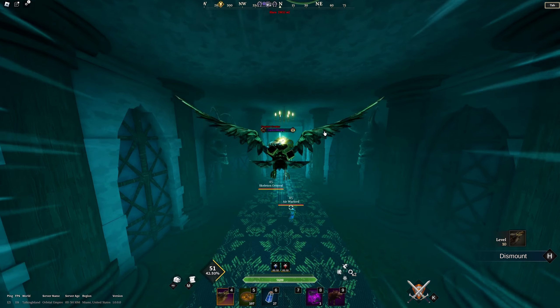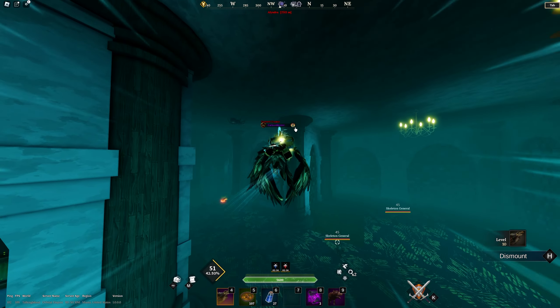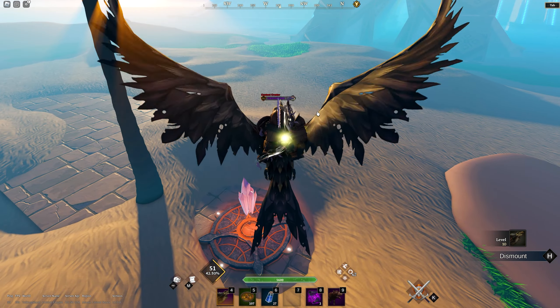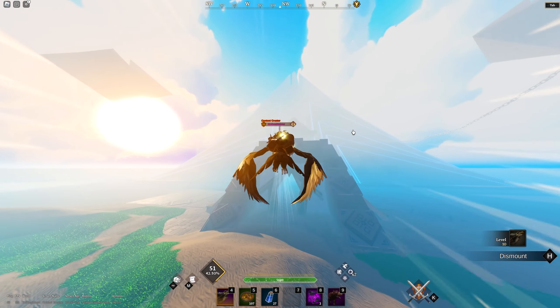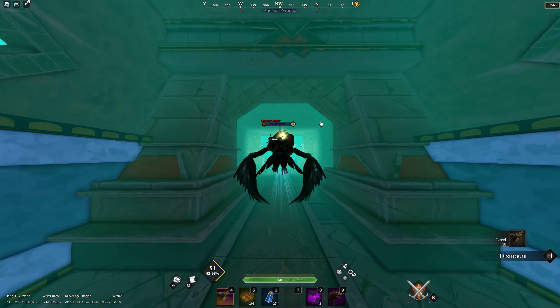The final boss requires either a water mount or a flying mount to reach. We're at the pyramid inside Sandstone Isle. There are two checkpoints here — I definitely recommend grabbing both since it's not a short trip. Once inside you will be PVP enabled about halfway in. It costs about 2,000 essence to fast travel here, which isn't really that much.